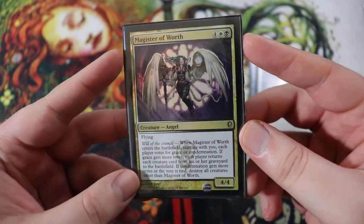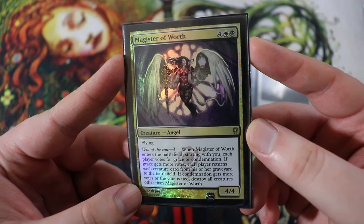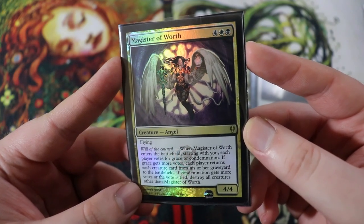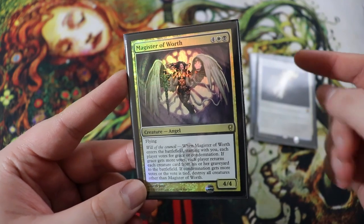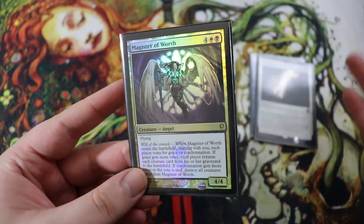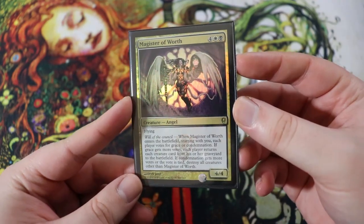And then finally for our board sweepers, we have Magister of Worth. I love everything about this card. It's a six drop angel, 4-4 flying, four of any, a white and a black. It has a will of the council ability: when Magister of Worth enters the battlefield, starting with you, each player votes for grace or condemnation. If grace gets more votes, each player returns each creature card from their graveyard to the battlefield. If condemnation gets more votes or the vote is tied, destroy all creatures other than Magister of Worth. In a two player game, you can make sure it's always tied, so it always destroys all the creatures except Magister of Worth, and you still get a 4-4 flying angel. Or you can do some politicking if you want to resurrect everything.